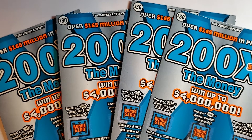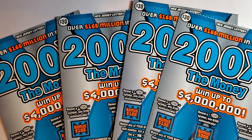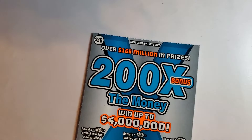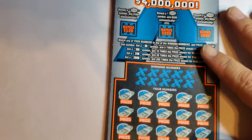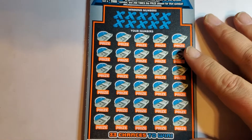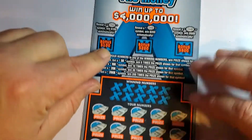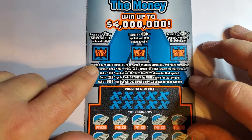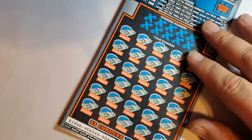Today we have another $120 dollar session for more of these $30 200x the Money tickets - we have tickets eight through eleven. We're going for the second jackpot, the $50,000 jackpot, because there are a few of those left. I would take it - that would help pay off some bills. Let's get on ticket number eight. Up top we have three bonuses: the 100 burst, 200 burst, 500 burst. Down below it's matching numbers with 5x, 10x, 20x, and 200x multipliers.